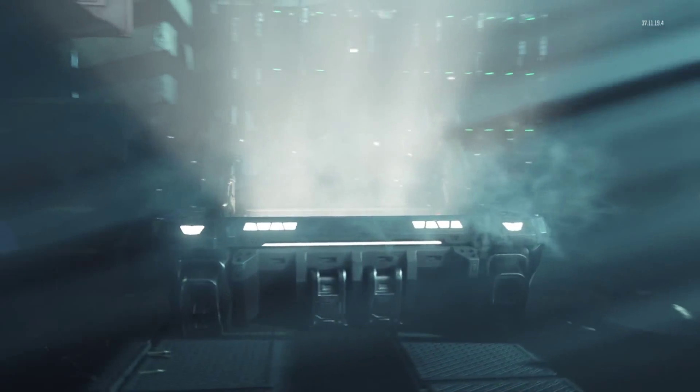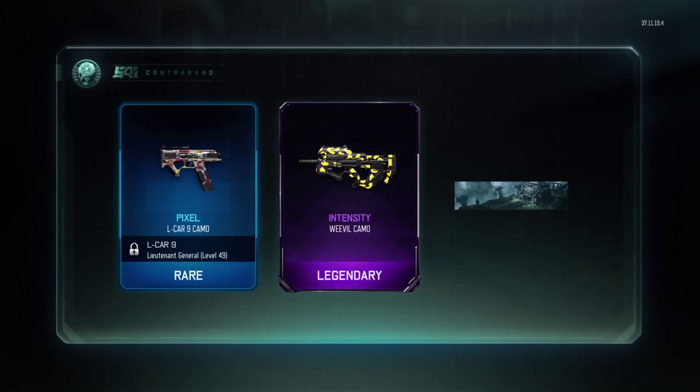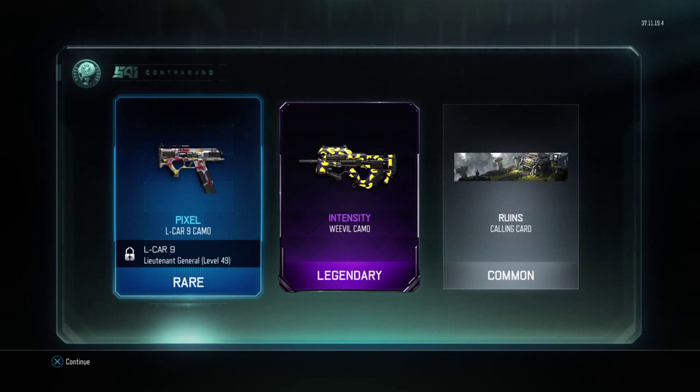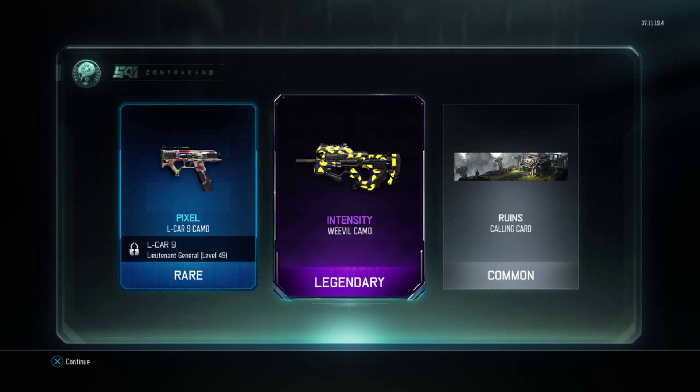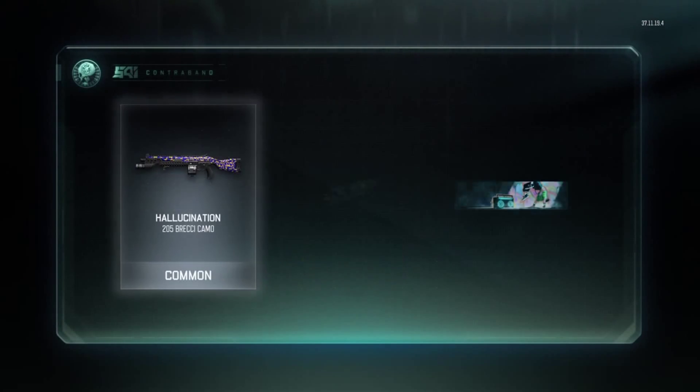Come on, give me something good. I got a rare — a legendary, let's go! Intensity camo, but I don't use the weevil and I hate the weevil, so that's lame. But I may use the weevil because of this camo.